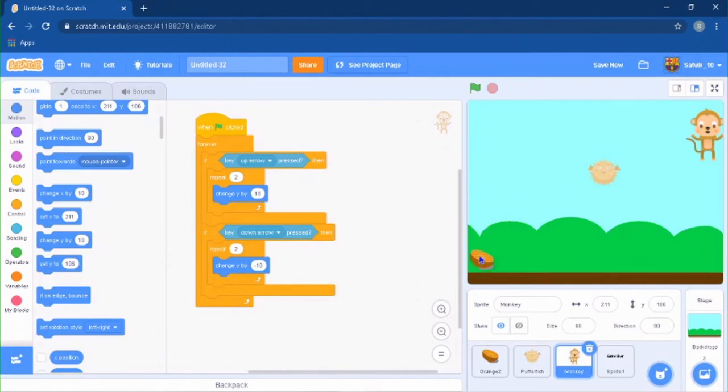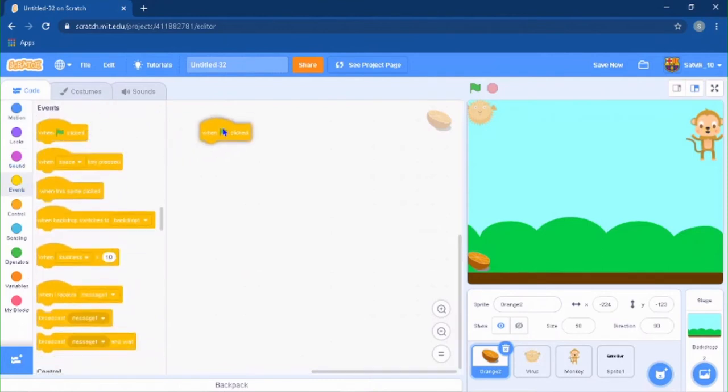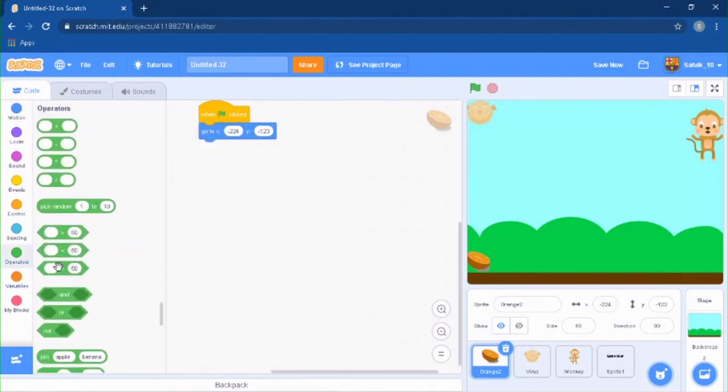Now for the virus and the orange, we want them to start at a random position. I'm going to rename the pufffish sprite to 'virus' so we don't get confused. Go to your orange, add 'when green flag is clicked,' then a 'go to x: pick random -224 to 224, y: pick random -124 to 124' block. You only need the y random — no need for the x position.